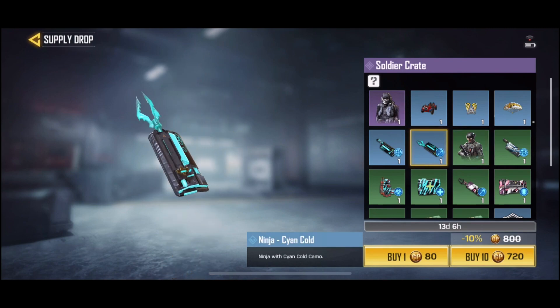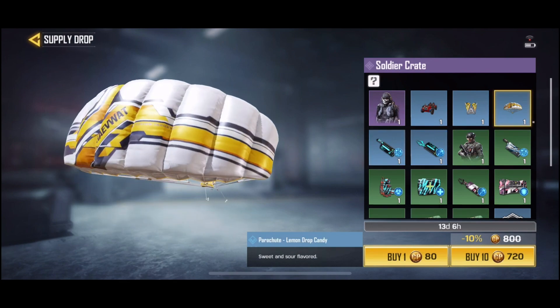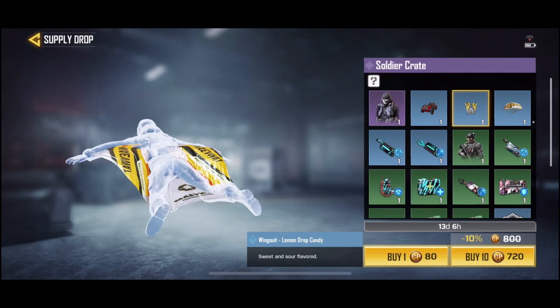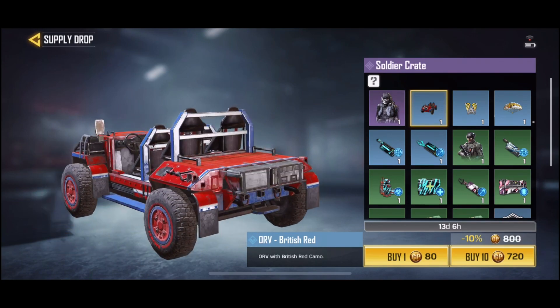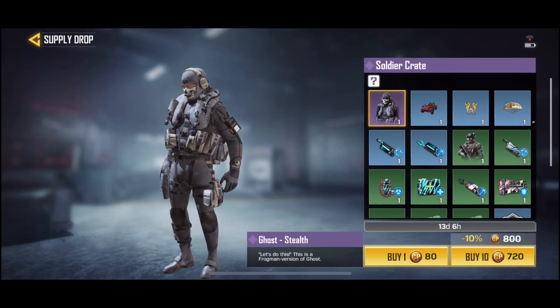Hopefully we get that dude. I think we got a special edition Ghost in the top left. Pretty cool parachute, wingsuits. We got the ORV British Red. Yeah, we got Ghost Stealth Edition — pretty cool looking.